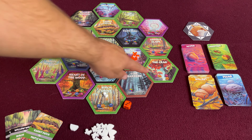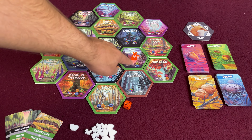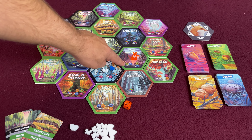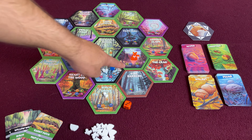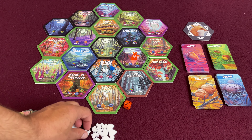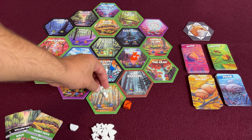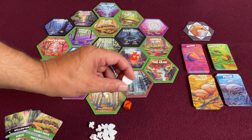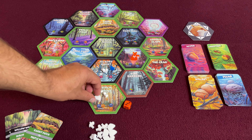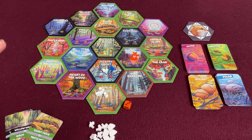You'll notice that every tile has symbols to the left-hand side and symbols to the right-hand side. Anytime a fox moves onto a tile, you will get to forage those types of nuts from the supply that are on the left-hand side. And then at any point in the game, you can spend what's on the right-hand side to add another squirrel to that tile. If you ever get three squirrels on one tile, you get to put a nest on there.